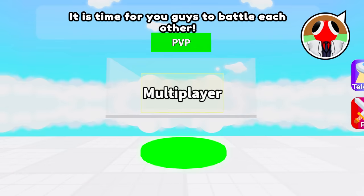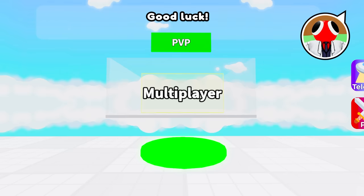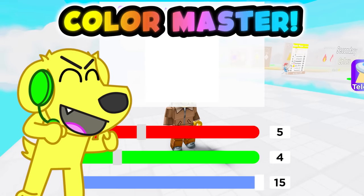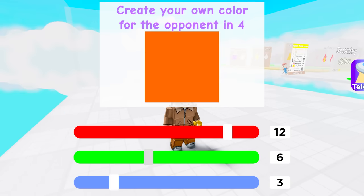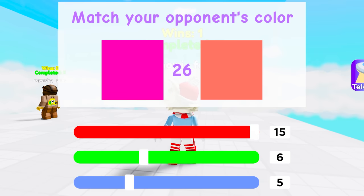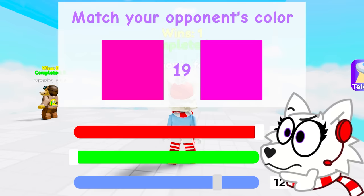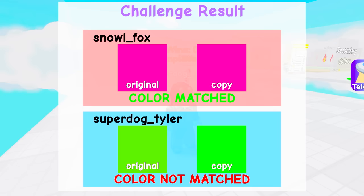It is time for you guys to battle each other! Each of you have to make your own color, and the opponent has to match it! Tyler versus Snowy — who's the color master? We have to make a color that Snowy will never be able to guess! She can't recreate something like this, maybe? Yes, like that! Tyler made a pink color, so I'm gonna put the red up, bring down the green, bring up some of the blue... Am I close? Guys, this looks just like it! Oh, you beat me, Snowy! You matched it!